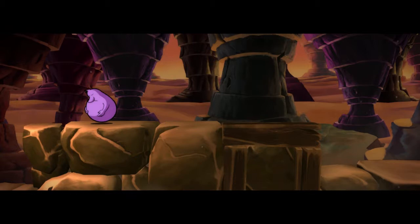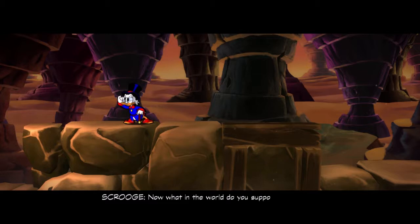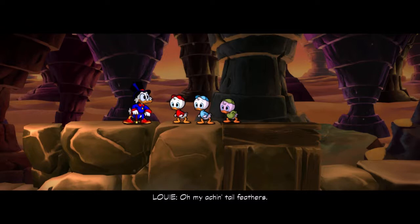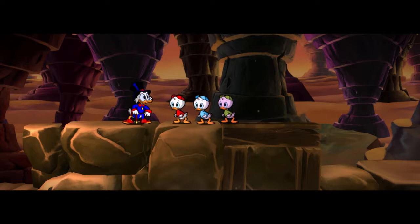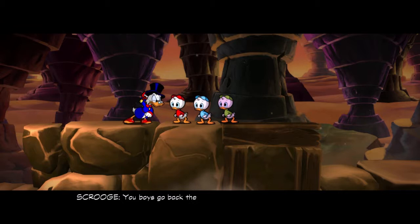How do you stop this confounded contraption? What in the world do you suppose those are? Out of the way! Ouch! Oh, my aching tail feathers! Boys, did I not tell you to stay with Gyro? We just wanted to help, Uncle Scrooge. Hush, lads. Did you hear that? Those must be the voices that miner was talking about! You boys go back the way you came — this is no place for children. Yes, Uncle Scrooge.